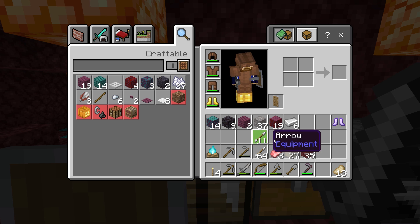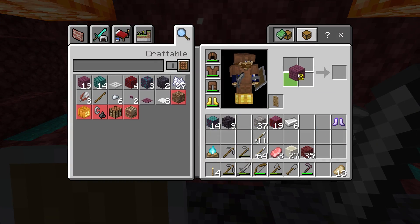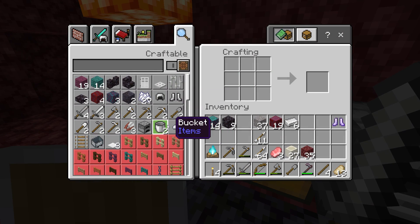We do have a lot of arrows already, so I shouldn't need too many more, and we might even get a few more from Bastion Loot Chests. So the next thing we're going to make — if I can turn these wood planks into sticks — is an iron pickaxe. Exciting times.